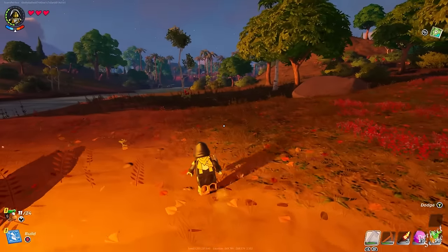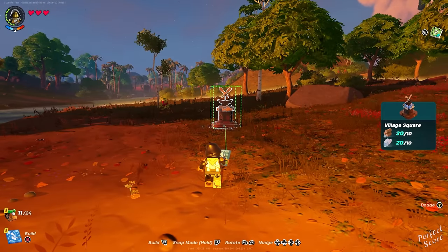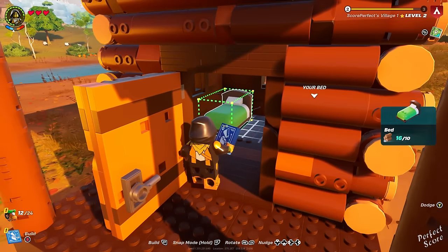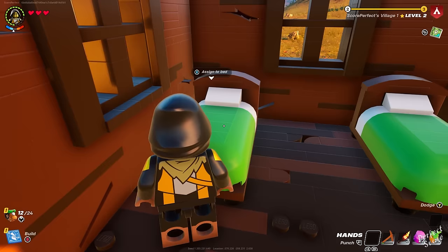In order to invite an NPC to live in any village in a survival world, you first need to create a village square, which you can unlock by talking to Cuddle Team Leader. You then need to have a basic shed with at least two beds, because the first bed belongs to yourself and the second bed can be used to invite any villager to live in your village.